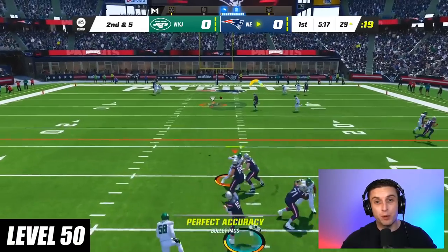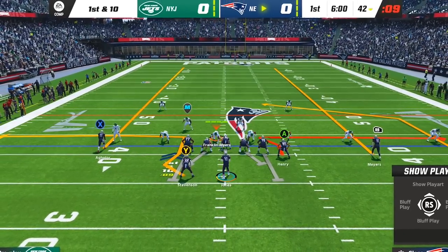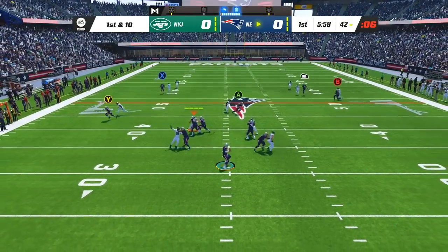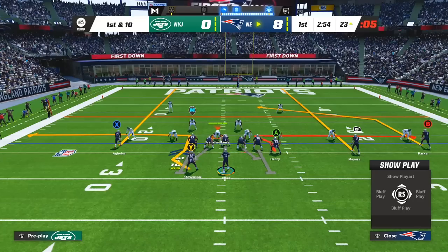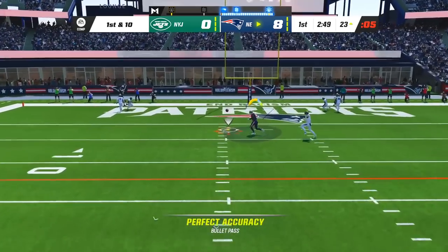At level 50, this play destroys man coverage. The play is Tight End Whip in the formation Gun Y Off Trips Pats, also known as U Trips, and the only adjustments are to put your solo receiver and slot receiver on streaks. After the snap, the first read is your tight end on the whip route, which will get insane separation on every play. If your opponent's user takes away the whip route, you can also hit your outside receiver on the post, which will torch the man coverage over the middle.